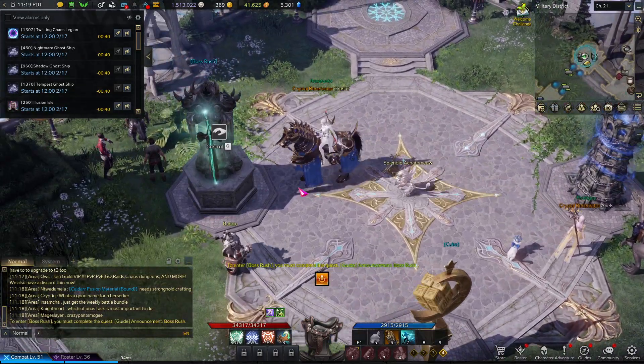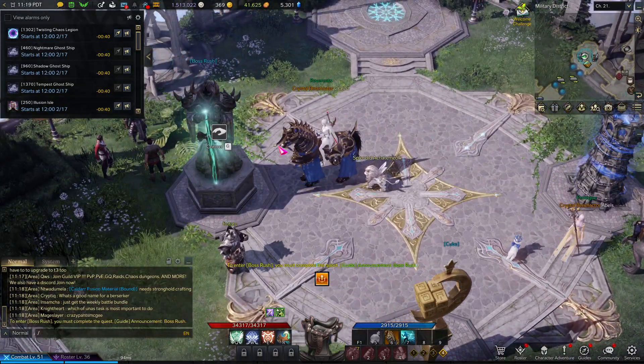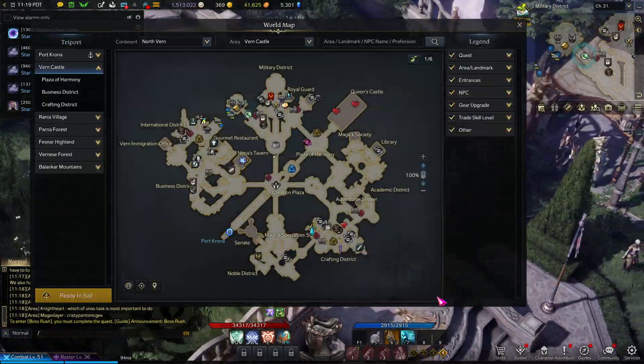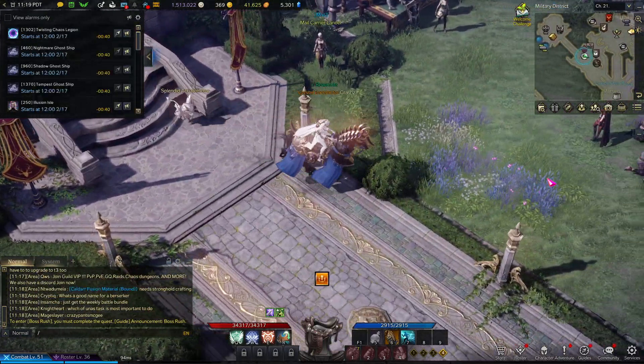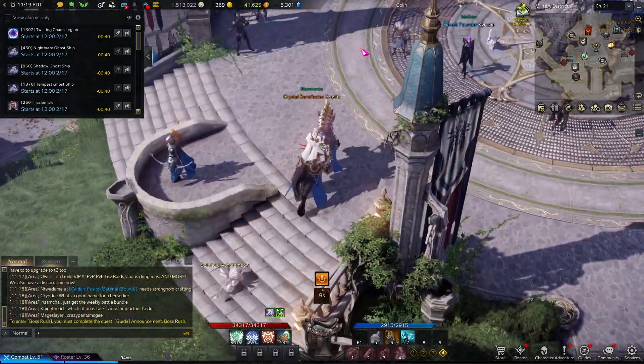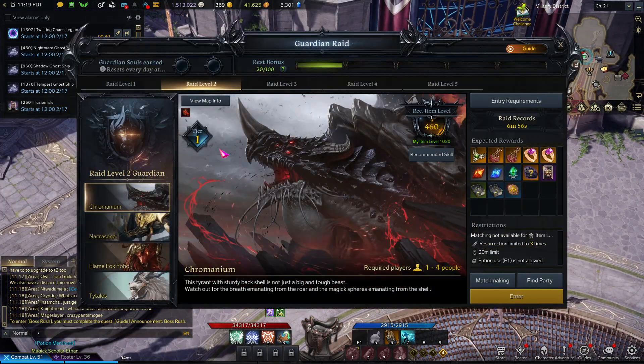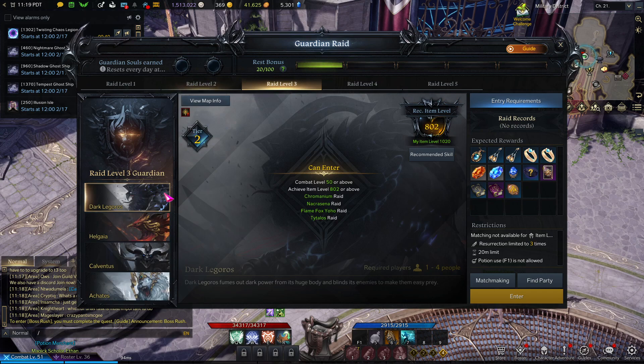Another thing is boss rushes — same as before, they give you a ticket from chaos dungeons. You just get one from a chaos dungeon and use it. It's not the most common thing so don't get your hopes up, but the longer you survive the more mats you get from the chest.